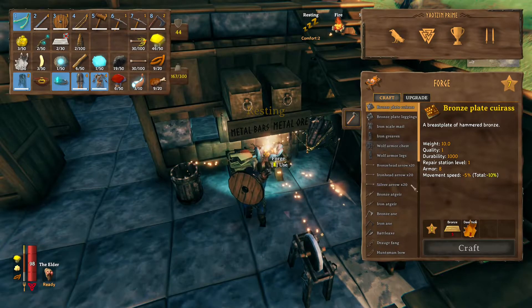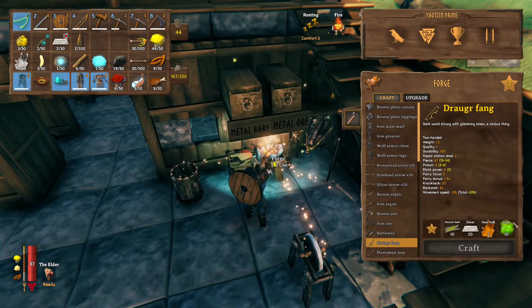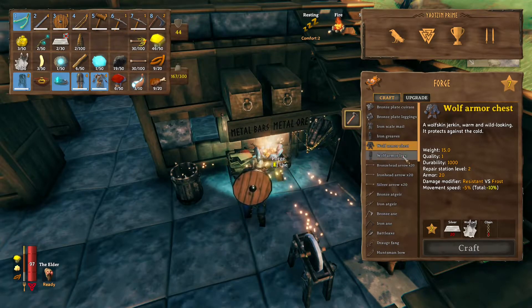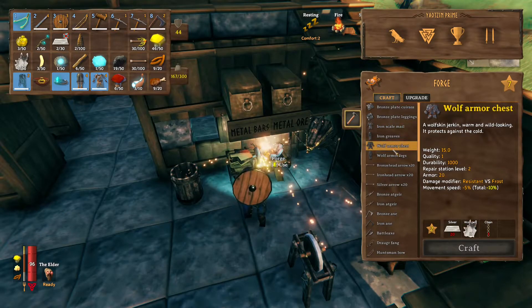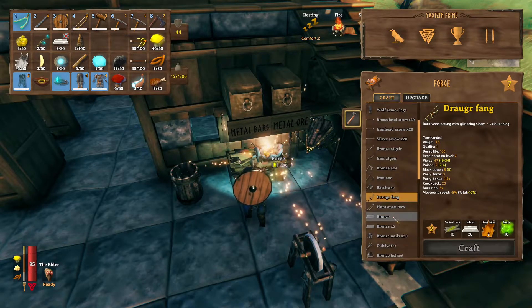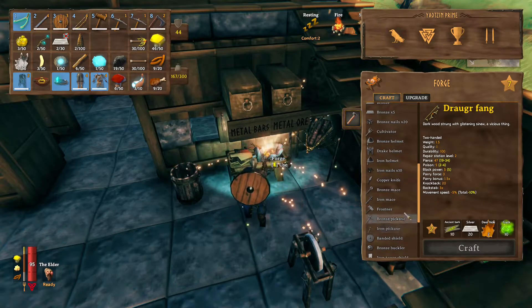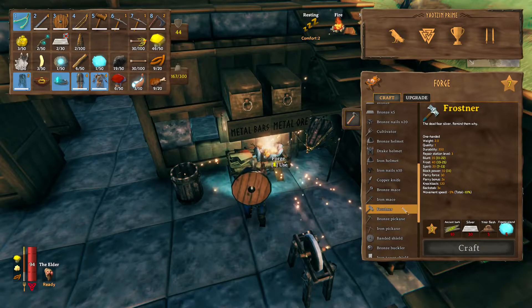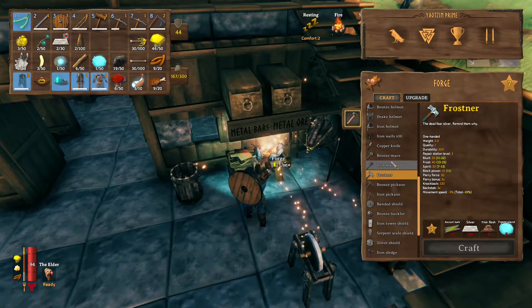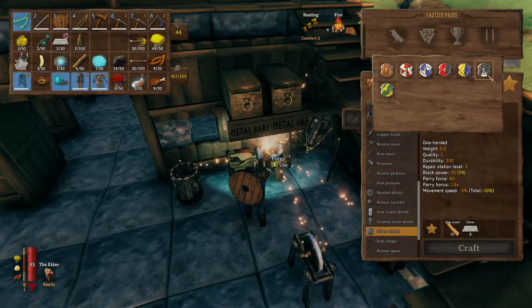Wolf armor weighs 15 pounds. So we need 20 silver, then 40, then 60 for upgrades. What's this? Frostner! 'The dead fear silver — remind them why.' And then we've got the silver shield. Look at all the stuff. We need to make one of those. That's only eight silver? Block power 75, which is five more than this shield. But this shield is actually maxed out. It requires iron as well.